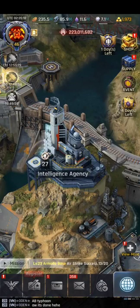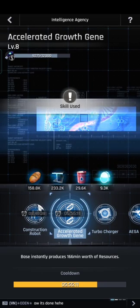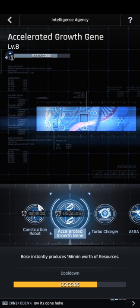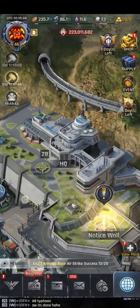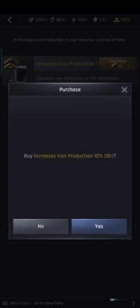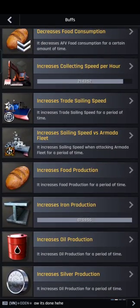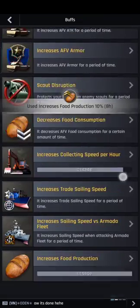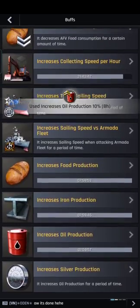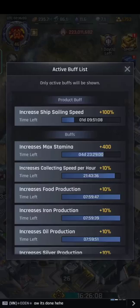I forgot to include the Intelligence Agency — go to Skills and use the Accelerated Growth option. Pay attention to the cooldown: every 5 hours you can press Accelerated Growth again. In Buffs, use Gold x55 to increase production. In my case I'll use all four kinds of resource production buffs — don't forget it.